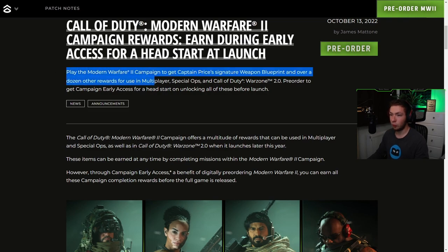Play the Modern Warfare 2 campaign to get Captain Price's signature Weapon Blueprint and over a dozen other rewards for use in multiplayer, Special Ops, and Call of Duty Warzone 2.0. They wanted to offer campaign early access for a head start on unlocking all of these before launch.